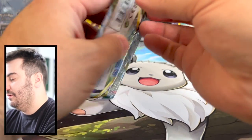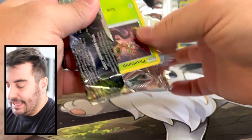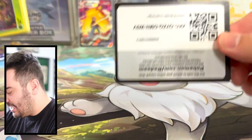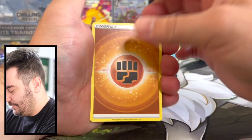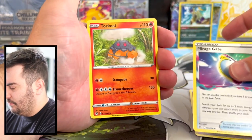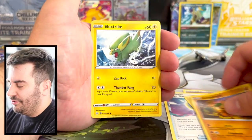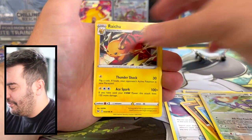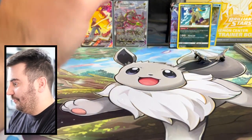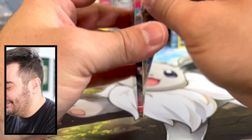Really struggling here. Three packs left — can we get a Giratina? Can we pull another Pikachu? Mirage Gate — I thought it said Mirror Gate. Sudowoodo. That Aipom reverse had me thinking there was something there, but nothing. Wasn't meant to be.